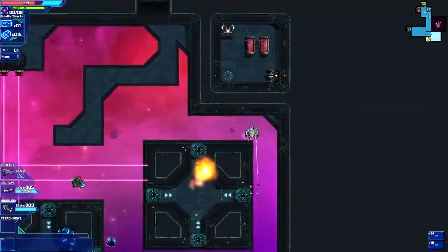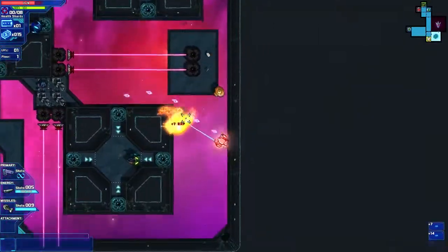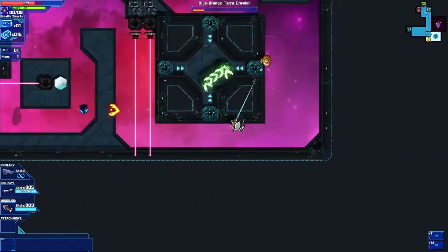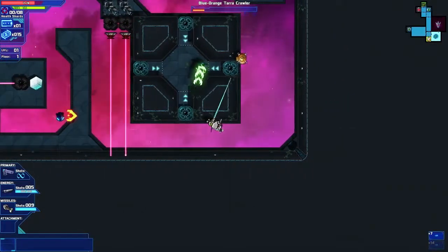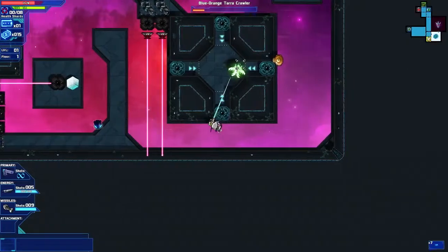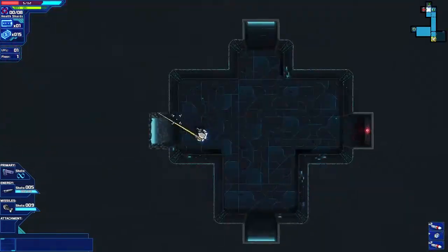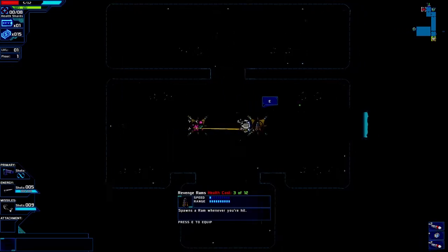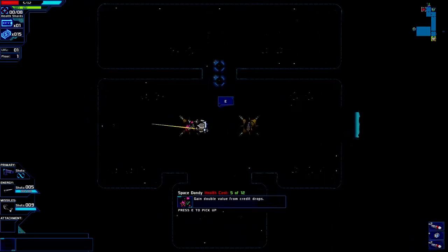Starward Rogue is a game with a very simple premise: you're a robot contacted by someone trapped in a derelict spaceship and they need rescue. The problem lies in the many floors of robots standing in the way along with the various hazards the ship has accumulated over the years of decay. Luckily the ship has many odds and ends that the player can and will need to make use of in order to navigate the labyrinthine spaceship and complete their mission.